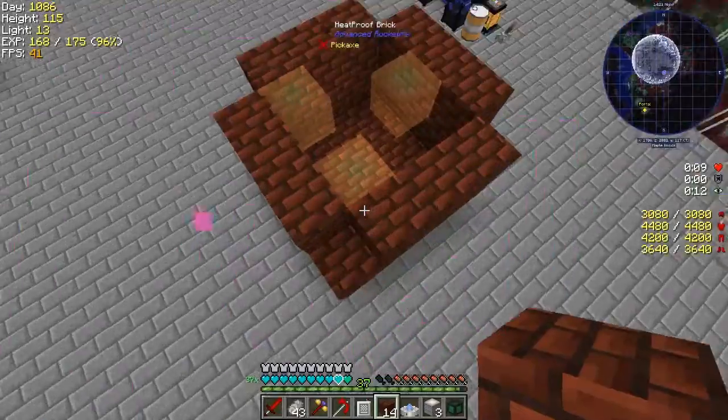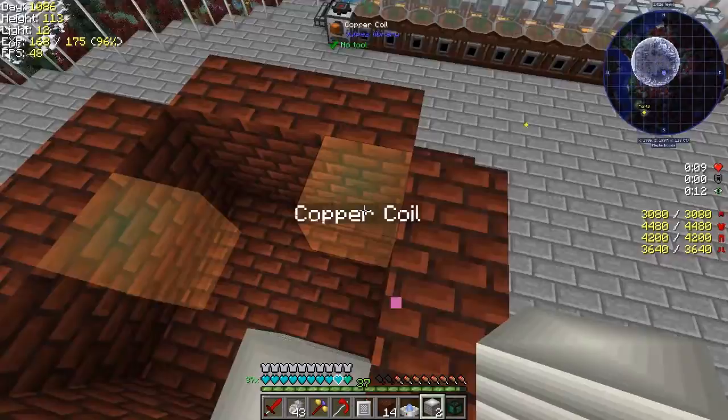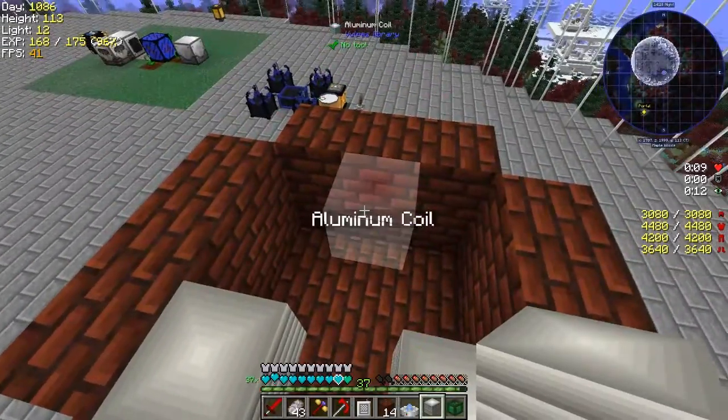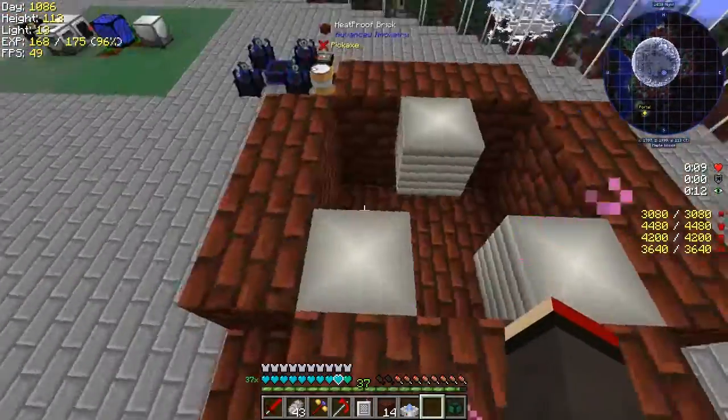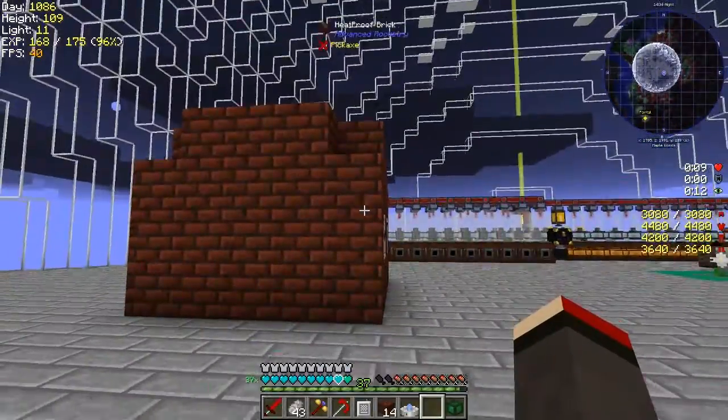Once we've got this build we can change over and see what happens if you use different coils. Let's do the last layer now.